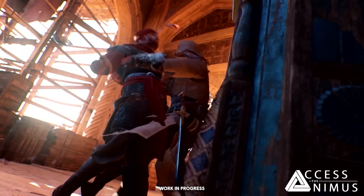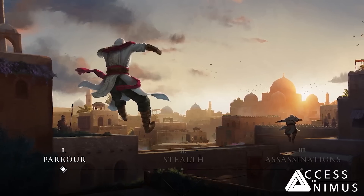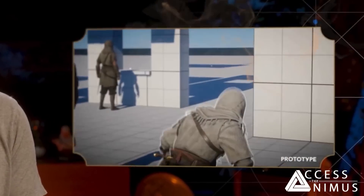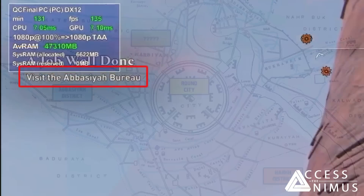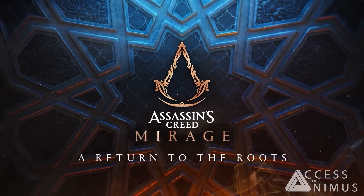A new developer's diary for Assassin's Creed Mirage has just been released as part of a trilogy of videos announced recently. Today we're going to discuss all the news coming out of it, including new info shared by Mirage developers, new footage, gameplay and concept art about parkour and Baghdad's design, stealth and especially social stealth, and several returning types of assassinations and assassination missions — all from episode 1, titled 'A Return to the Roots.'